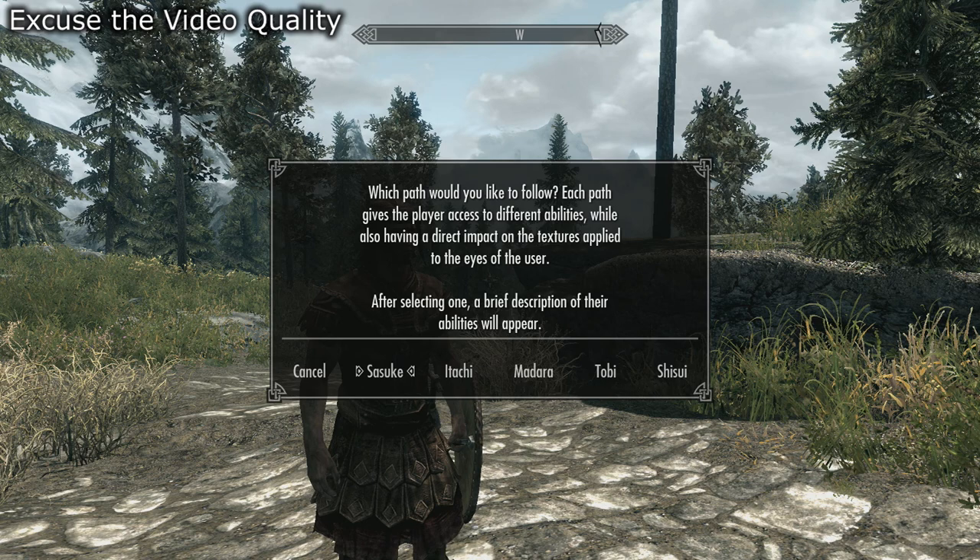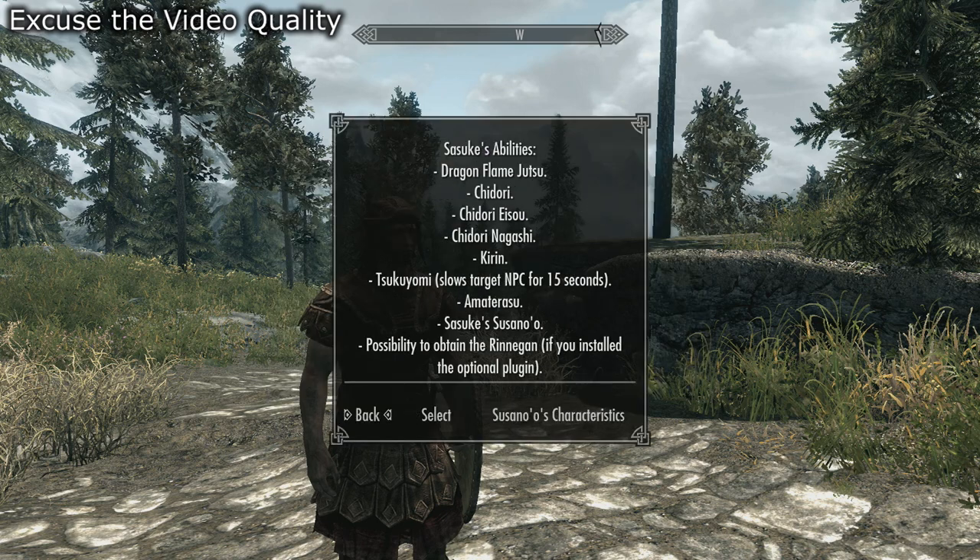Basically whichever one you pick, it will give you powers like the character that you selected. You guys are going to vote for which character I pick for this playthrough. I'm going to click on each character and let you guys read the description, or I'll summarize it real quick. Sasuke's abilities: he has Dragon Flame Jutsu, Chidori, Chidori Inzo, Chidori Nagashi, Kirin, Sukiyomi, Amatsurasu, Sasuke Tsuna, Susanoo, and the possibility to awaken the Renengon.